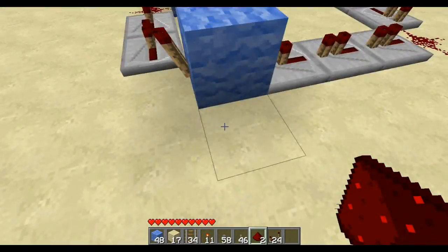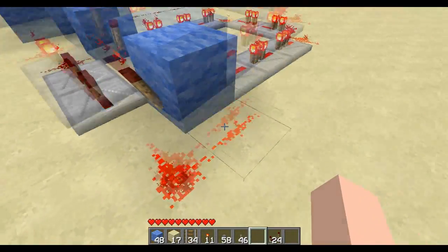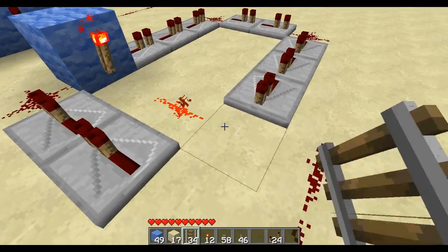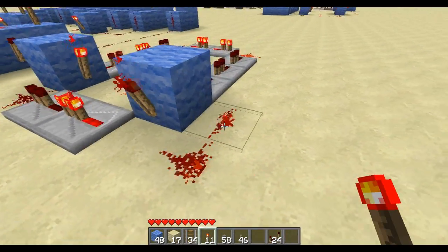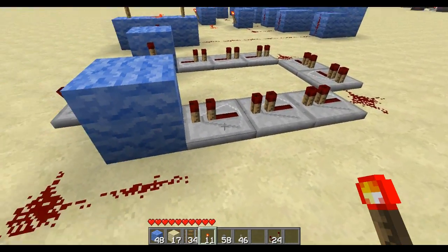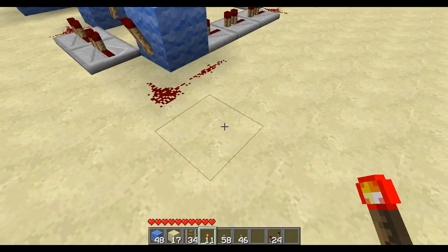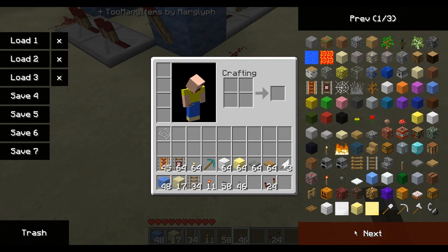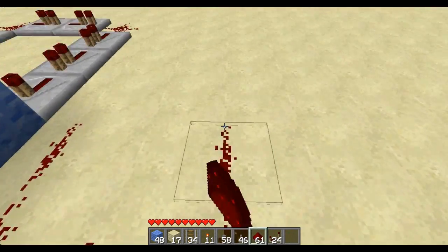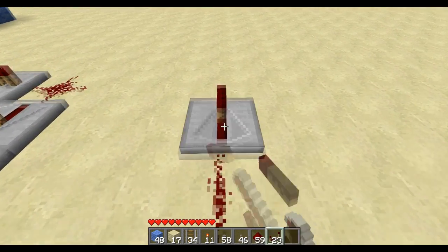It should die out now. You've got to have the redstone dust connected to the block because of the power going into the block — that's just how it works. And then now we're going to go ahead and connect this to a door.